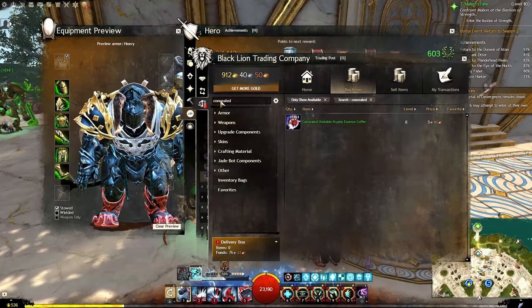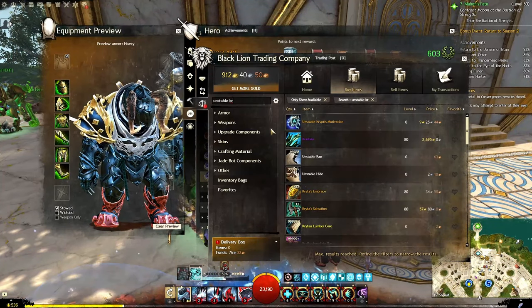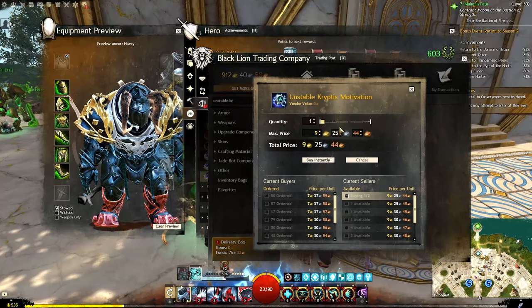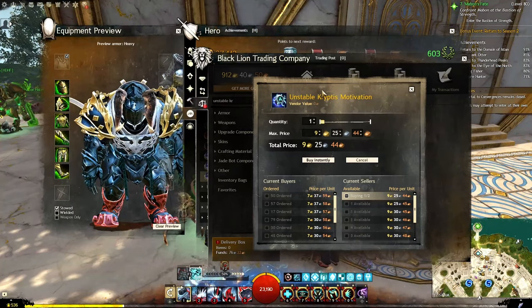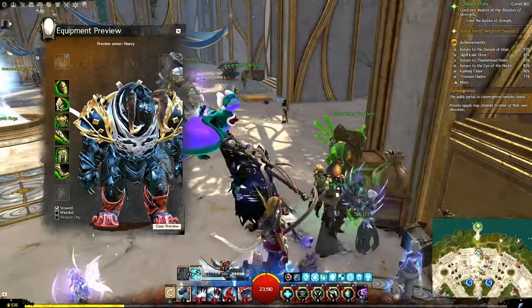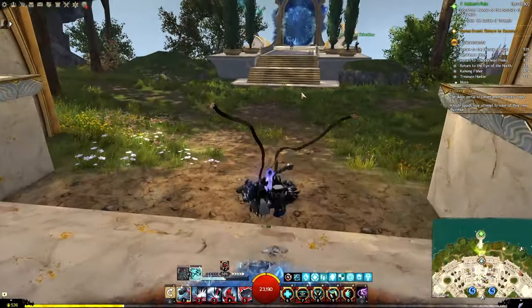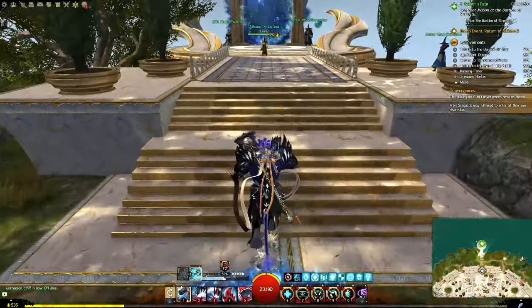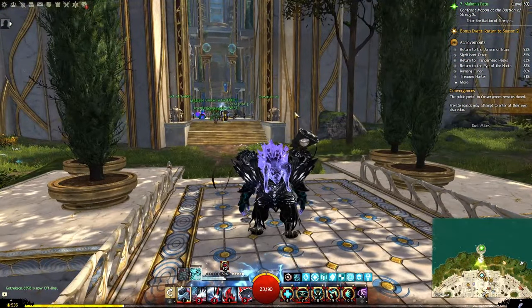The unstable cryptus motivation is 9 gold for 5 to 10 essence of triumph, 10 to 20 essence of greed, and 25 to 50 essence of despair. You can buy your way through all of the essences, but it is wildly expensive and unattainable for most people. So if you want this gear, my suggestion is: do convergences, do three a week if you can, and if you can play more, do rifts on top of that. Do your weekly rifts.